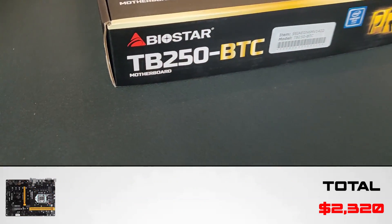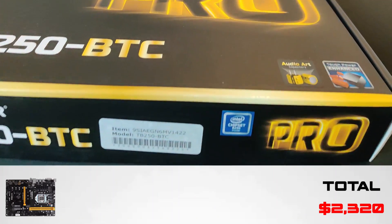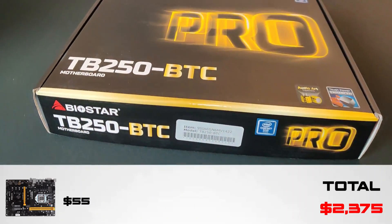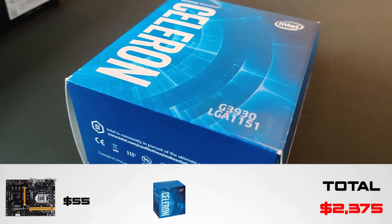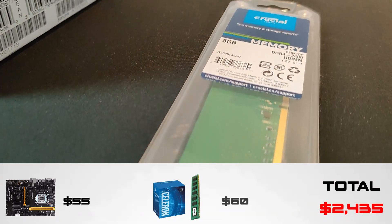The motherboard we are using is a Biostar TB250 BTC Pro, which we got off Amazon for $55. We are also using the Intel Celeron G3930 CPU and one stick of 8 gigabyte RAM, which both cost a total of $60.